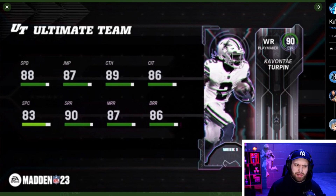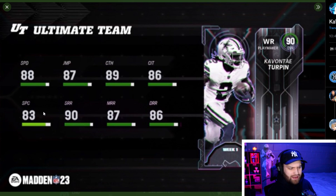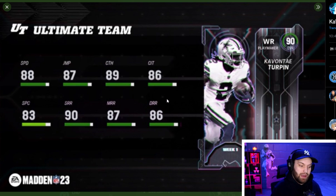At number five we have KaVontae Turpin — this is a little blurry because I grabbed it off their stream; this card just got revealed about 15 minutes ago right after the Team of the Week. You can see 88 speed on him, 87 jumping, with amazing stats across the board: 89 catching, 86 catching in traffic, 83 overall spec catch, and great route running at 90 short, 87 medium, and 86 deep.